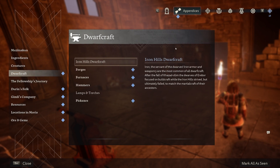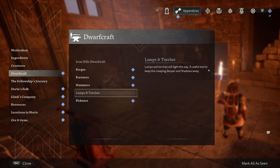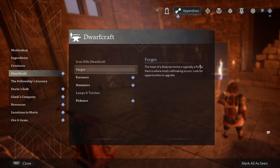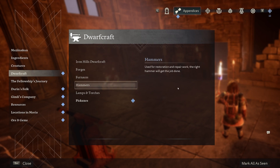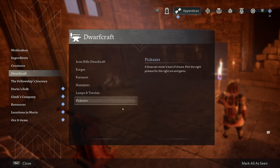Signs of the Fellowship. Dwarf craft. Iron Hills dwarf craft. Iron — the servant of the dwarves. Iron armor and weaponry are the most common of all dwarf craft. After the fall of Khazad-dum, the dwarves of Erebor focused on build craft while the Iron Hills strived but ultimately failed to match the material craft of their ancestors. Lamps and torches will light the way — a useful tool to keep despair and shadows away. Forges: the heart of a dwarven home, where most craft making occurs. Look for opportunities to upgrade. Furnaces are typically found near a dwarven forge, required to prepare metals. Craftsmen will need to upgrade their furnace for more precious alloys. So there's upgrading of those stations. Hammers used for restoration and repair work — the right hammer will get the job done. Pickaxes are the dwarven miner's tool of choice — pick the right pickaxe for the right ore and gems.